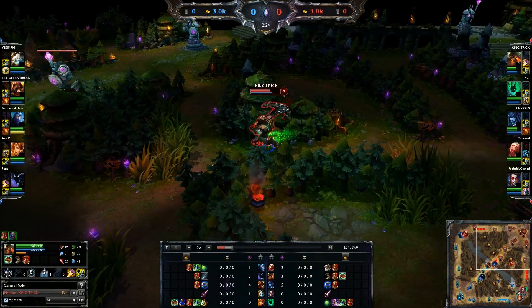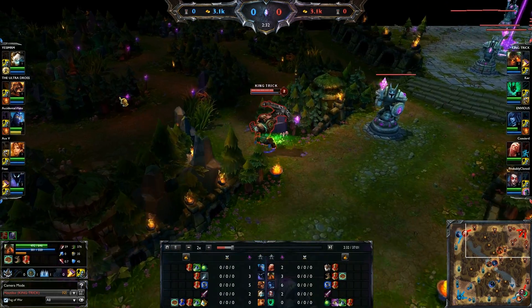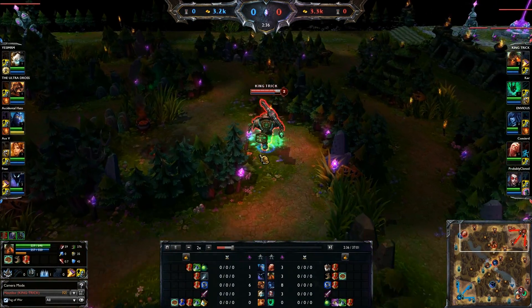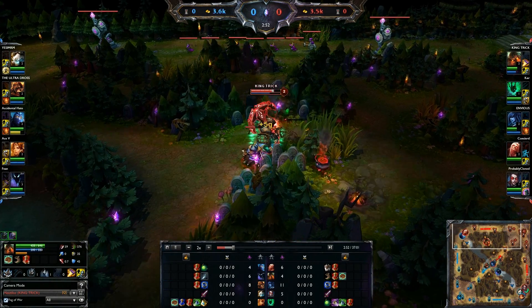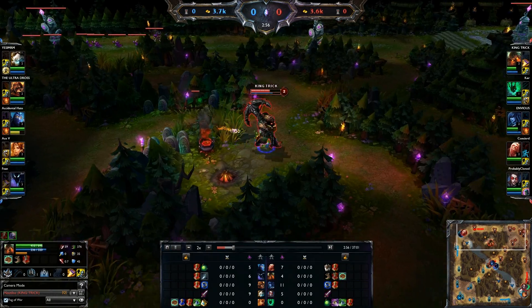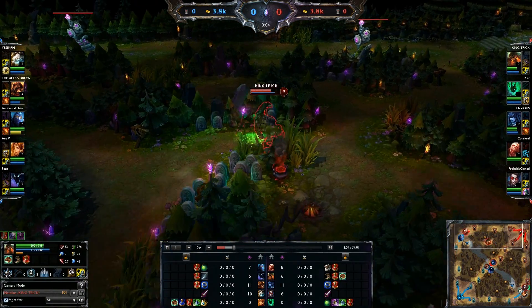Boom. Now with Nautilus, once you get blue it's easy to farm, as you can see. He didn't take my red, so you pop the shield about right there, come over and take this. Run away, pop the shield again, still got two pots, run away, smite — voila, level three.